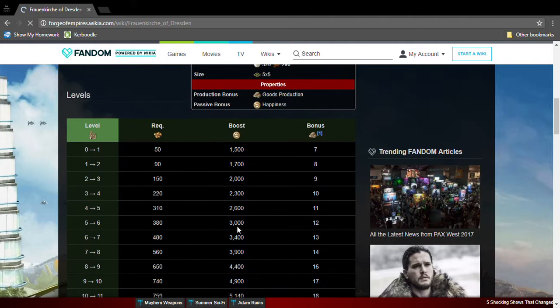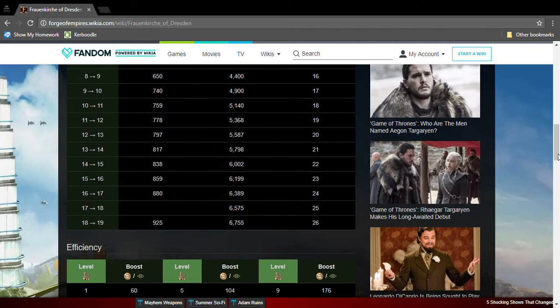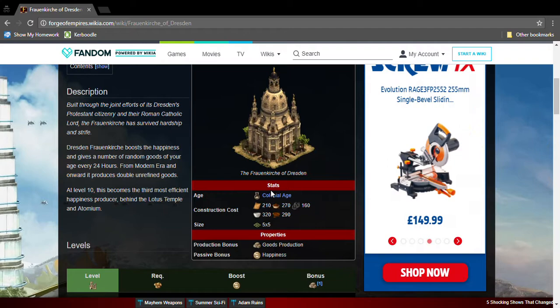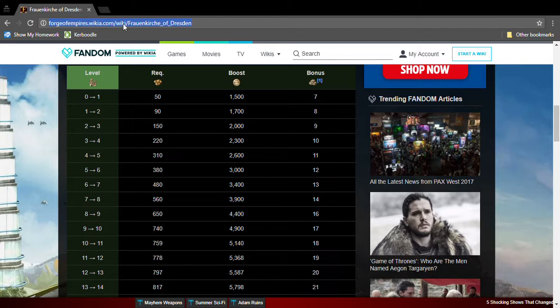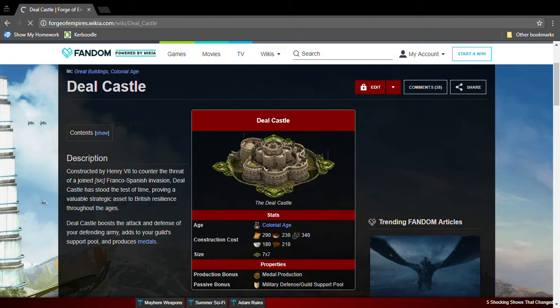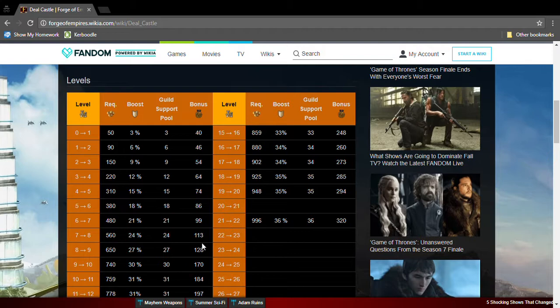This great building needs Colonial Age goods, it's five by five, and it produces goods and happiness. I think you should have this great building — it's a good great building, though not that great. The next one is Deal Castle, which is Colonial Age — it needs Knowledge Age goods, it's a seven by seven, and produces medals, military defense, and guild support. Not that good — I think you should avoid this great building.